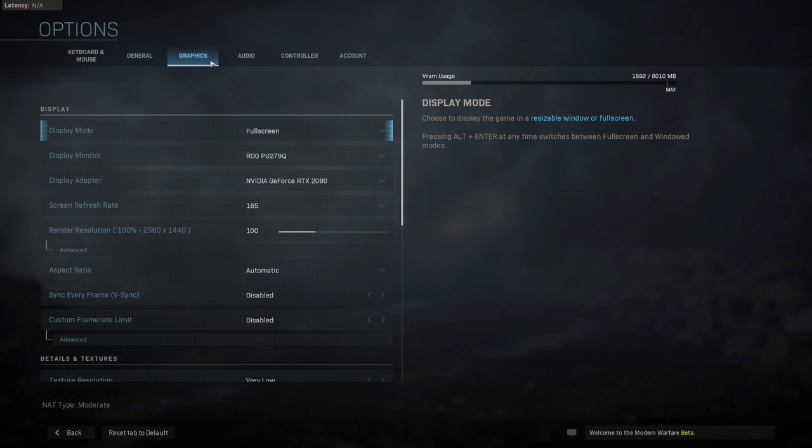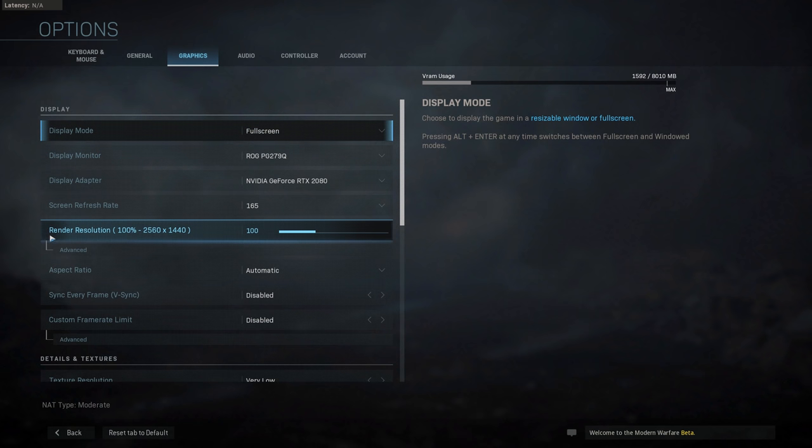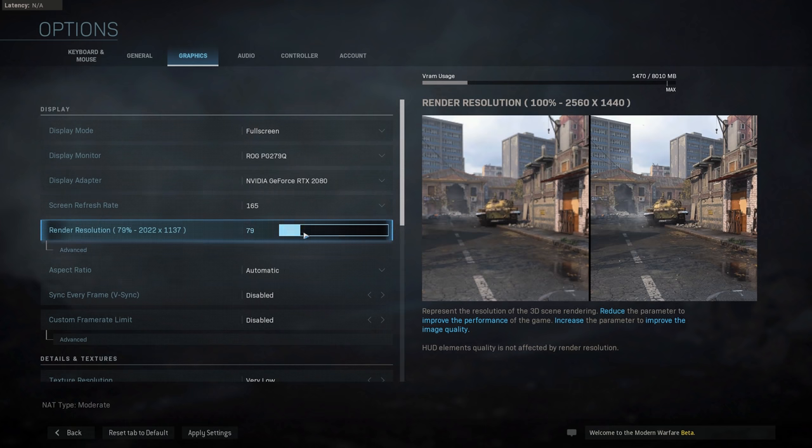Now let's move on to the Graphics tab, which is probably what you came to this video for. First, absolutely make sure the Render Resolution is set to 100. When I booted up the game it was set to 80, making the game look super blurry — the game renders at a lower resolution than your monitor's native resolution. You can even go above 100, which acts as expensive supersampling anti-aliasing and looks really good, but uses a lot of performance. I made a comparison of 120 versus standard anti-aliasing and it does look great but is costly.